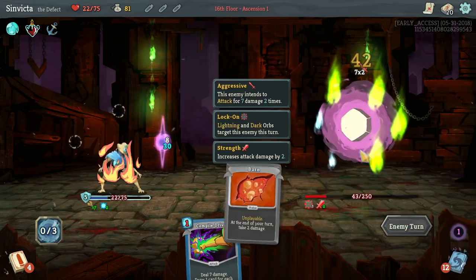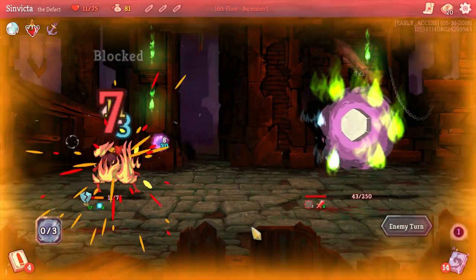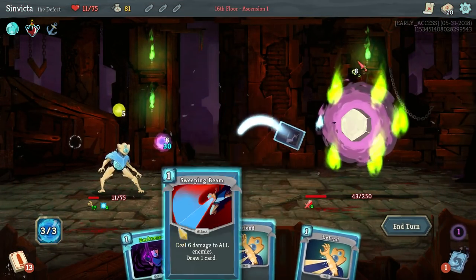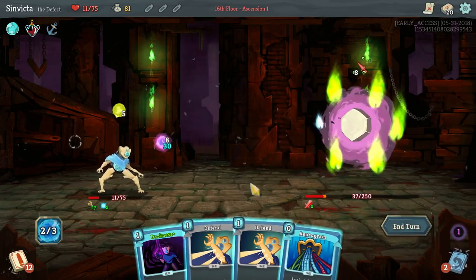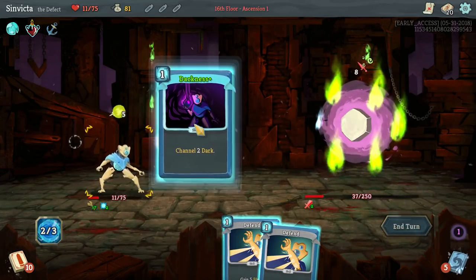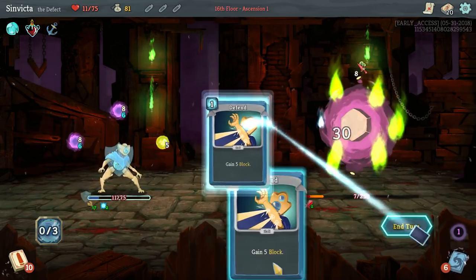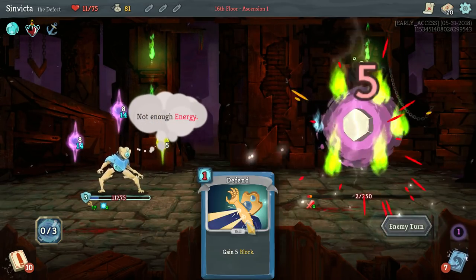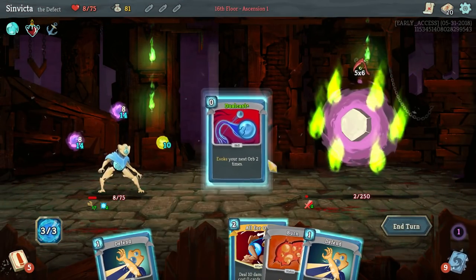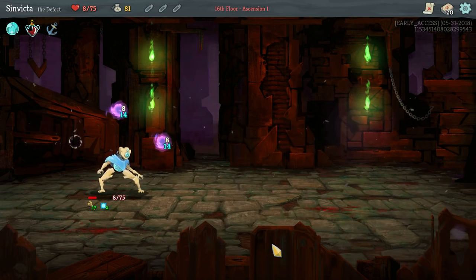There we go. All we need to do now is draw Dual Cast and this fight's over. We did not get it. Let's see if we can get it here - reprogram, it's coming up next, but I think this one's already done anyway because we've got a Darkness Orb - that's going to evoke one - and then the Lightning Orb. Not quite enough, but this one will definitely be enough. A little bit sketchy there.